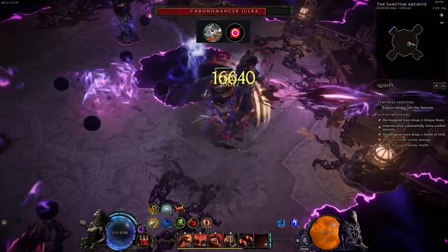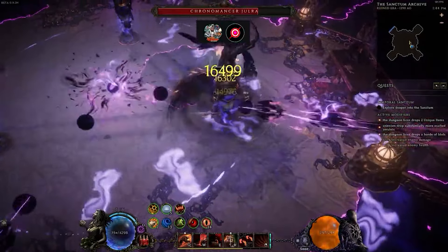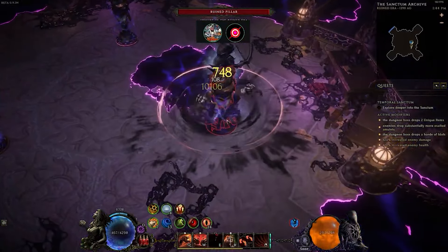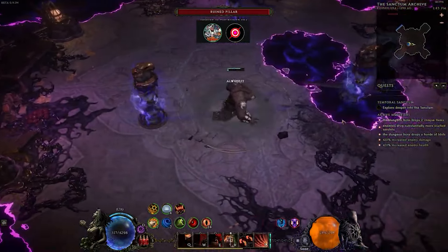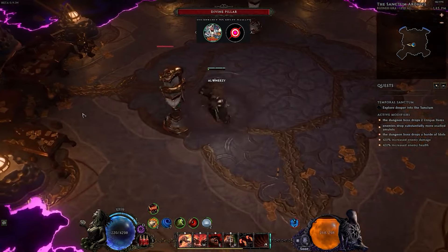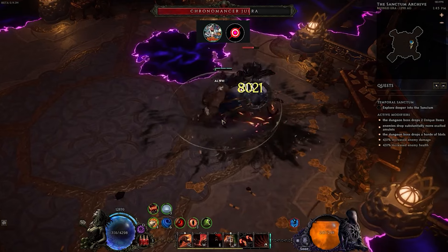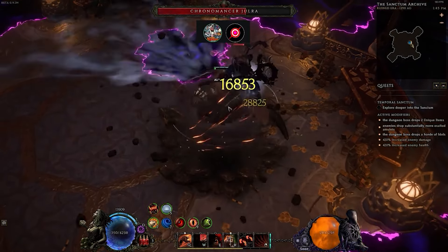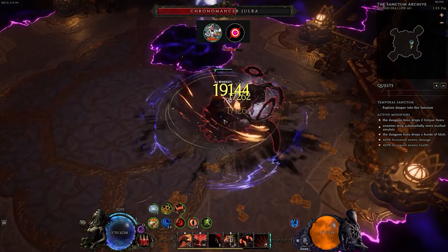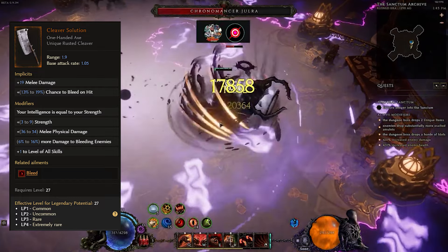The main reason why it is so strong is the one line: your intelligence is equal to your strength. The reason why this is so strong is that for every single point of strength that you add, you get 4% armor, 4% increased damage of your chosen attribute — because you are probably going to choose a skill that scales off your attribute — and then you're also going to be getting 4% ward retention per point of intelligence. This is an immense amount of synergy.